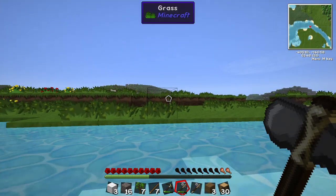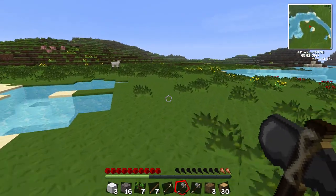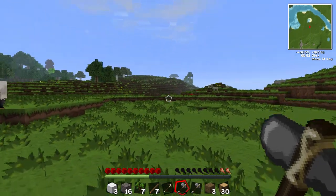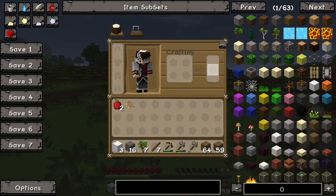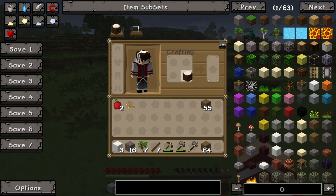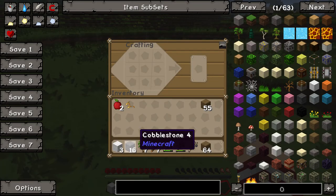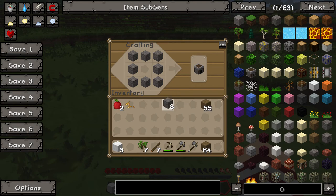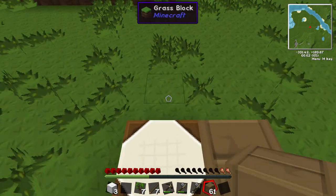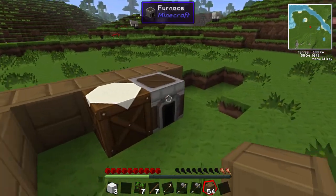Let's build our base somewhere. Let's build it here because I can see the jungle. I love the Sphax texture pack - such a beautiful look. Let's make a furnace. At least it has the drag mechanic. Let's build around this - bam bam bam. We'll put our bed there. Let's not make it too big for now, just because it's a starter base.